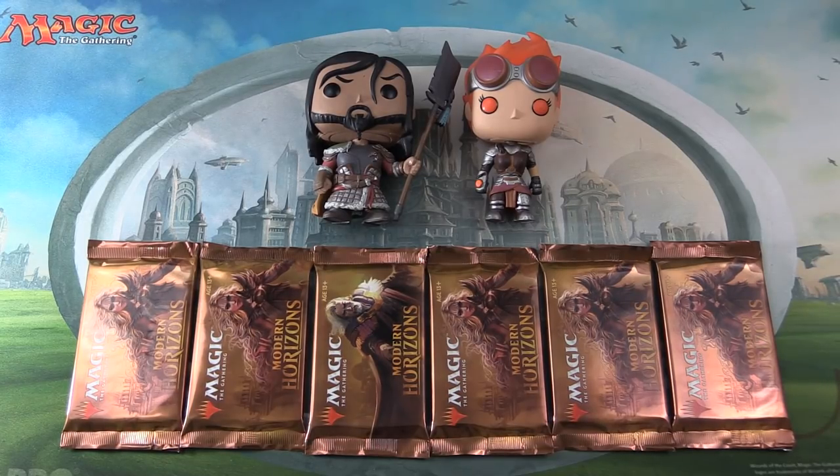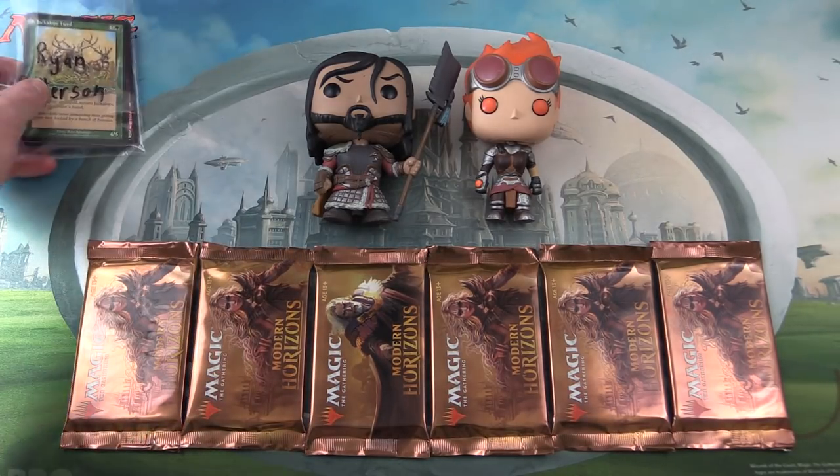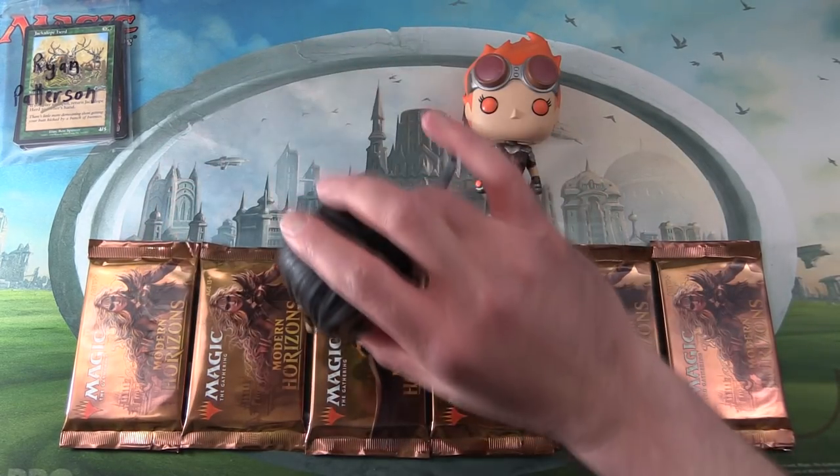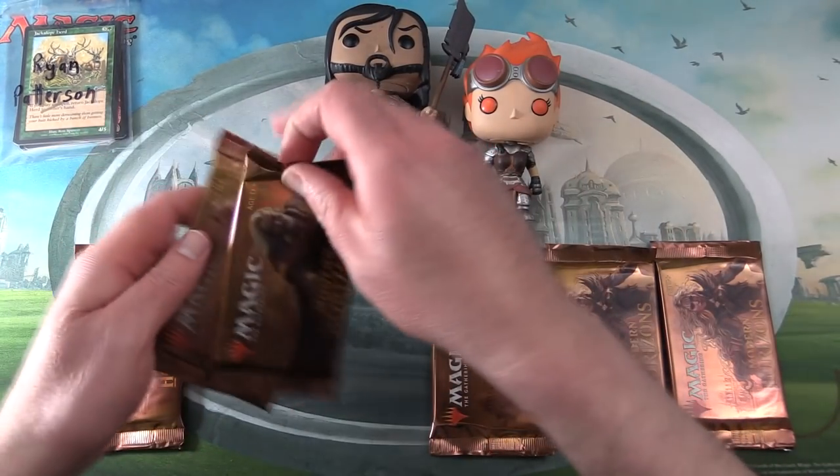Today on MTG Unpacked, we're cracking more packs of Modern Horizons for Patrons. With me to do the pack of Blessings, we have Sarkhan and Chandra. They're here to get us the crazy pulls. The patrons today: we have Ryan Patterson, who requested two packs blessed by Sarkhan. So let's take care of that right now.